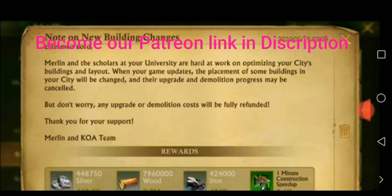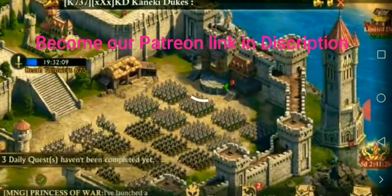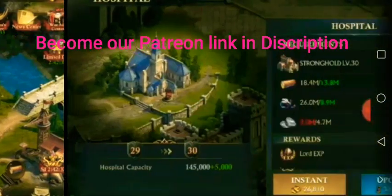They are also going to refund all of your resources that you utilized while researching those buildings. As you can see, this is the look of troops now — they have transferred your troops inside the castle walls. Before, they were on the ground of the city, but now the troops are inside the castle wall. Moving forward, we have only one farm; same way, we have only one sawmill. Here you can see the hospital building — we have just one hospital; all other hospitals have been removed.